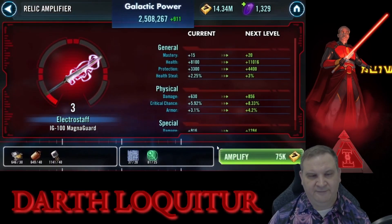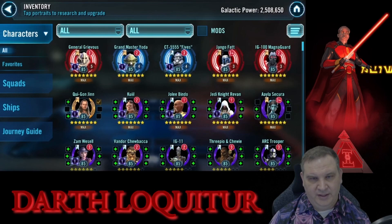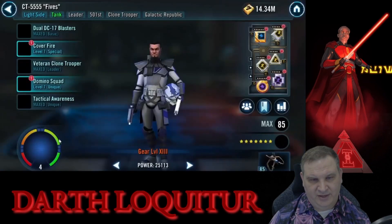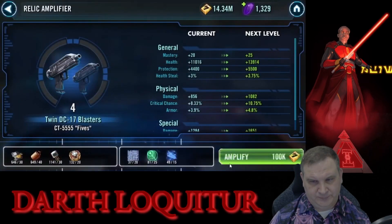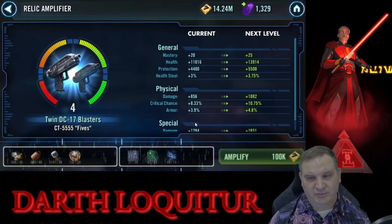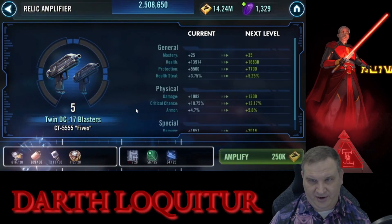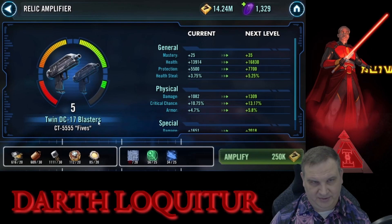I really want to get 5s to relic 5 — he takes a pretty good jump in his stats. We've got that little clone team that we've worked on, so getting 5s to relic 5 seems like an important thing. I would eventually like to take him to relic 7, but we have so many other characters to bring up that I think 5s will be stuck at relic 5 for quite some time.